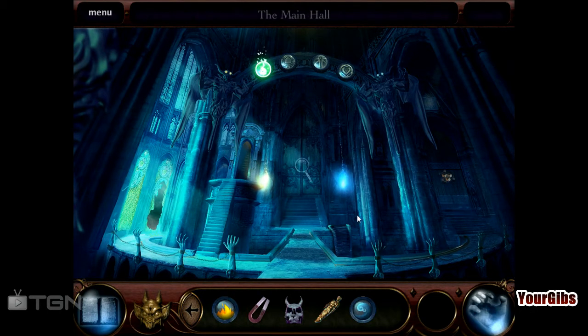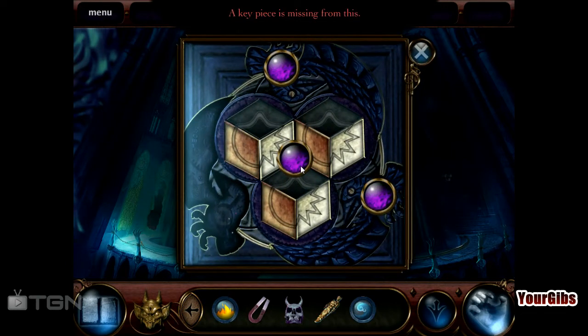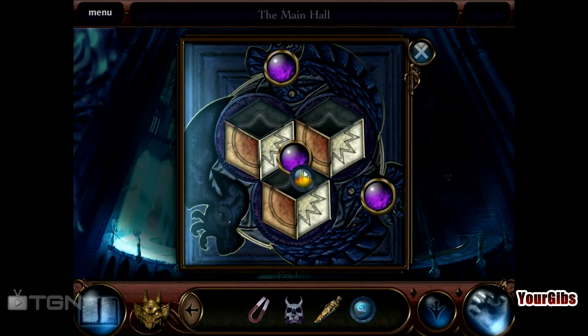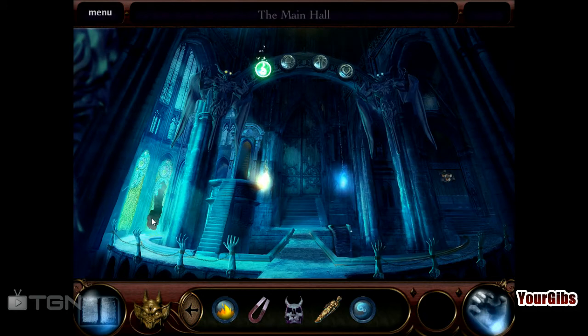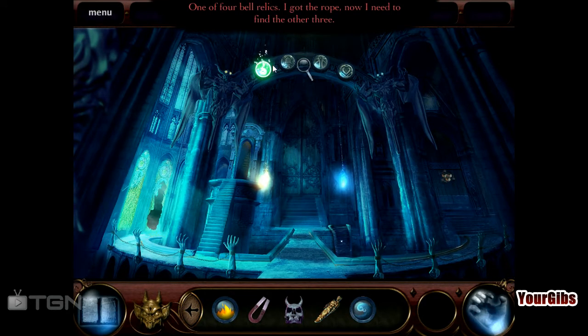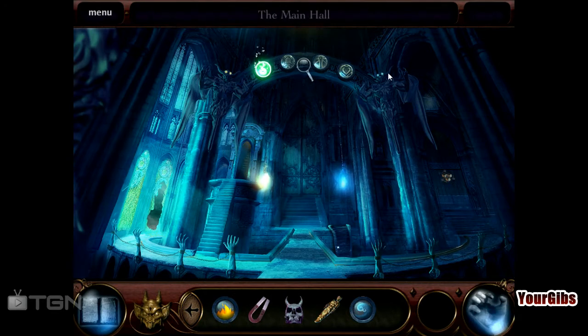I've been enjoying that atmosphere so far. Let's go over here — I think that's what you're here for. Woah, nope, that won't work. So yeah, totally enjoying this. One of four bell relics — I got the rope. Now I need to find the other three.